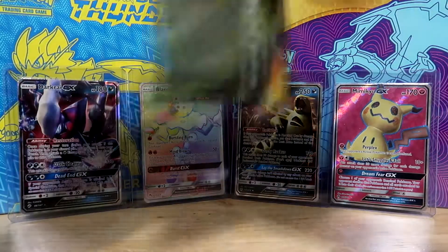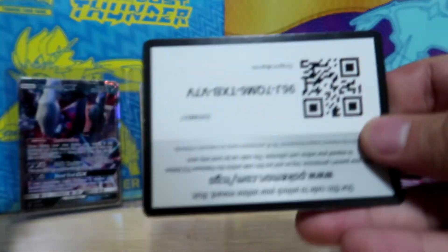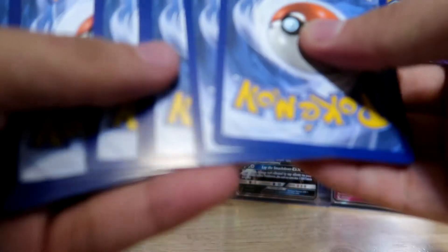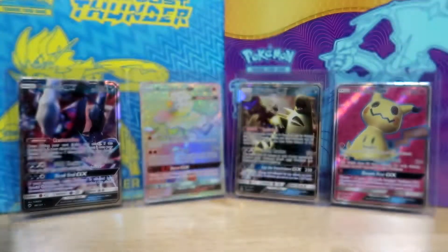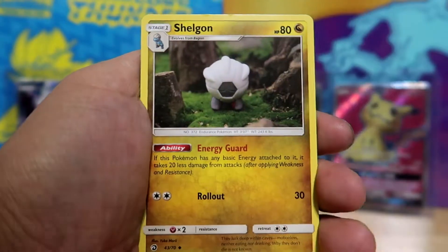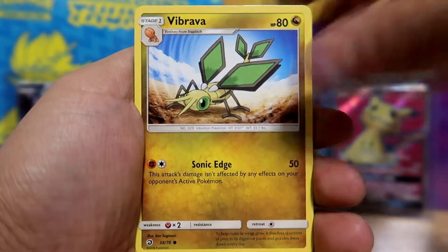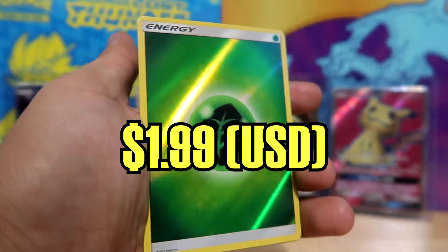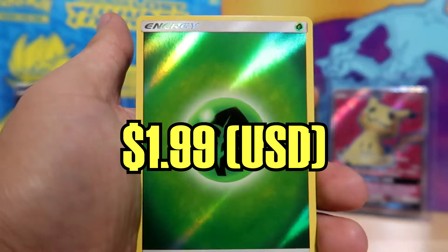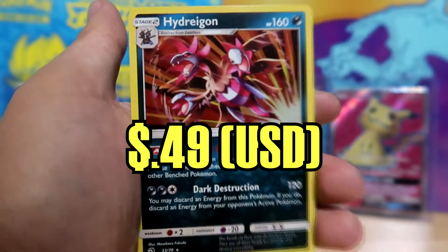I just want one of the cool cards. I pulled two Full Art Reshirams and I did get rid of those cards just because someone bought them from me, but hopefully we can get something good here. We got a Leaf Energy, a Fiery Flint, Milotic, a Shellgon, a Bagon, a Horsea, Dratini, Vibrava, Magikarp. We have one of those Reverse Holographic Energies — a Leaf Energy. And for that Holographic slot, we got a Holographic Hydreigon.